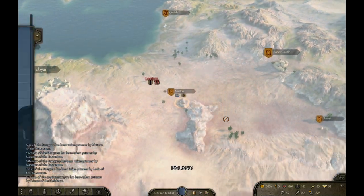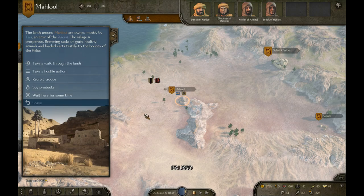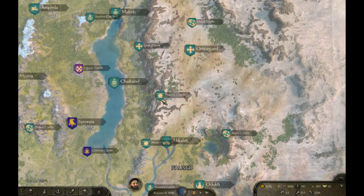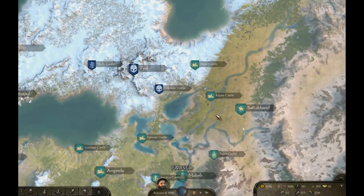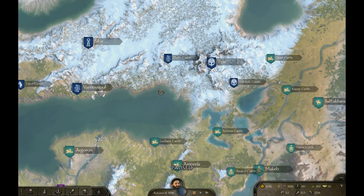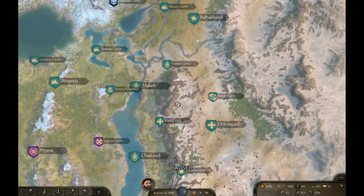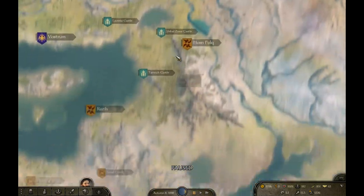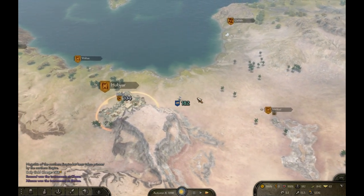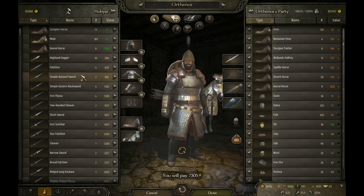I tried the alternative of doing the same thing but inverted — going to the steppe in Kergit territory, starting from the bottom through Odok and Akalat going north, buying all the horses and then selling them in Vlandia or Sturgia. It was absolutely not as profitable. The steppe warhorses, which are the steppe equivalent of the Azeri horse, are not that requested — not just in Sturgia but basically anywhere — and it's just overall not profitable.